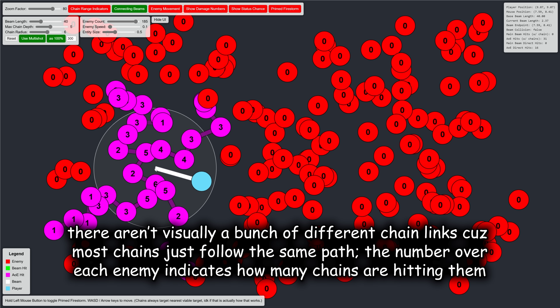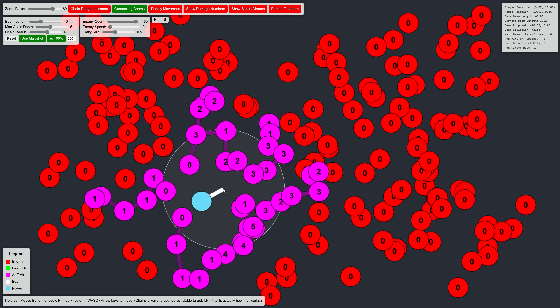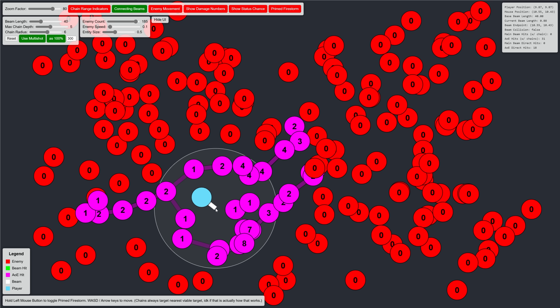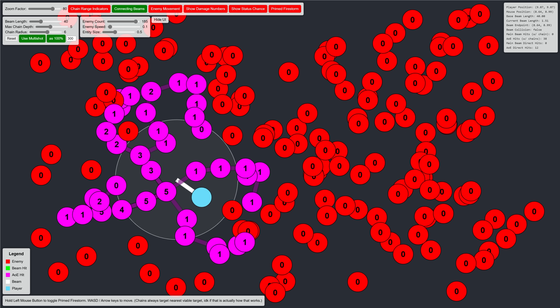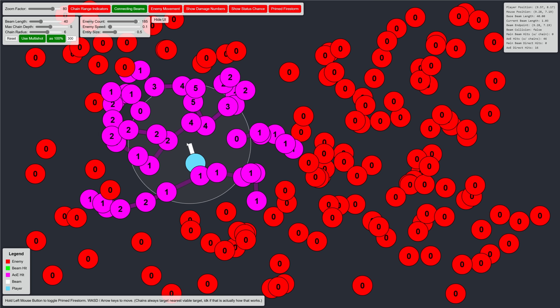In other words, while a single chain cannot target the same enemy twice, when multiple chains are spawned it's fair game for each one. Similarly, the enemies hit by the initial beam and invisible AoE remain perfectly valid chain targets. Each one will not be able to target themselves with their own chain, but the chain spawned from all the other enemies hit will transfer over just fine.